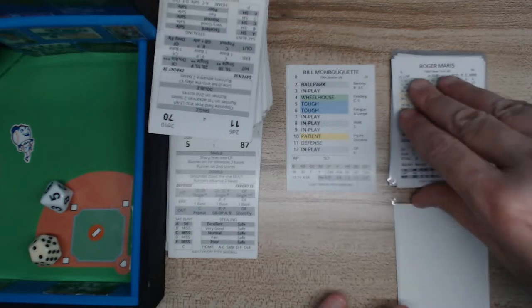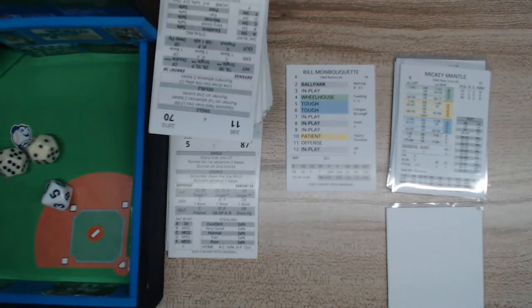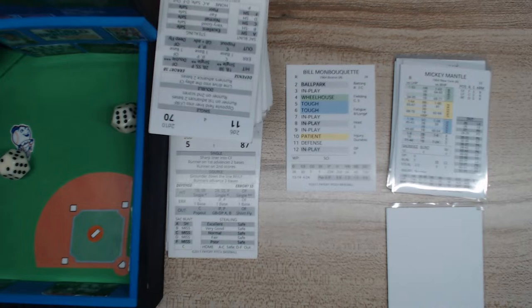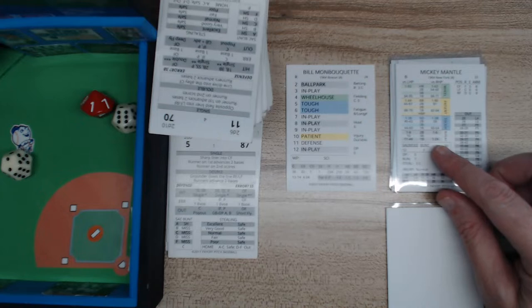So Maris singles and the next batter is Mickey Mantle. Let's see what else we can get to happen. That's an 8 — in play. And that's a 19 in-play — that's a base hit.